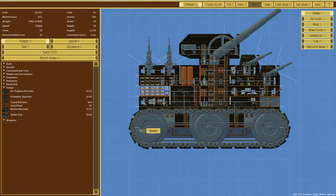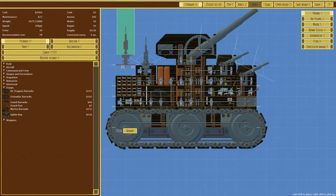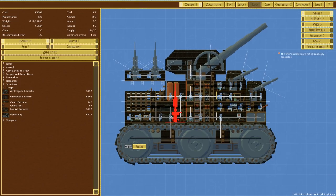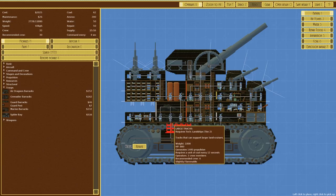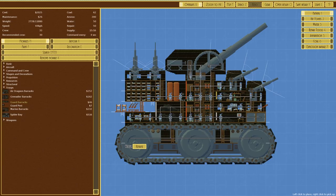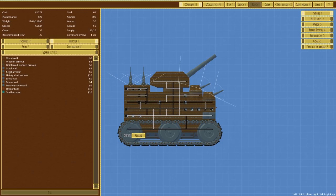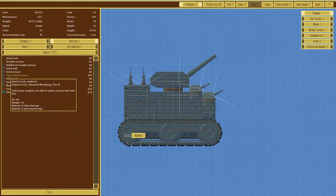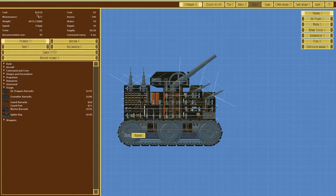We want troops — a guard barracks rather than just a guard post, since a post only deters while a barracks is needed for proper defense. Rearranging the layout, we find we can fit the guard barracks in above. That seems to work. In terms of armor, heavy steel armor is probably the way to go. It requires Metallurgy tier 4. It brings us to just shy of 3,000 credits, which is right in the two-to-three-grand range I was aiming for.